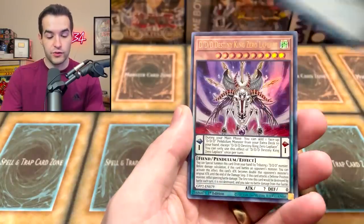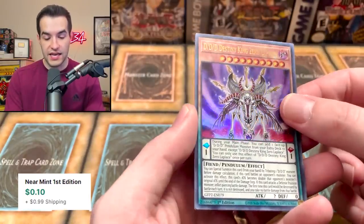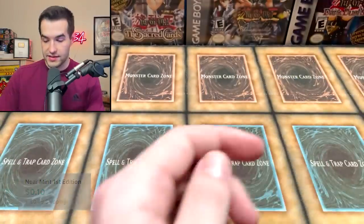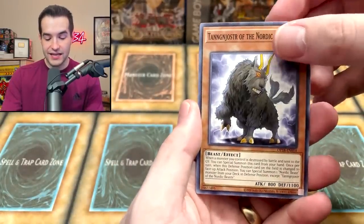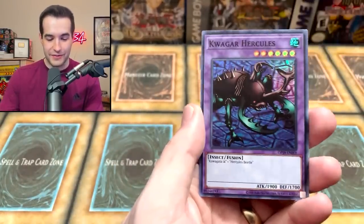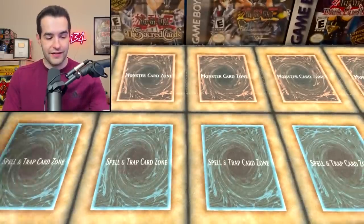Next pack — Yang Zing, Advanced Ritual Art, we've got the DDD Destiny King Zero Laplace. He's the Laplace, but he's not very good. Come on. Tangnoskder — I don't know how to say that. That wasn't even close. Quasar Hercules again — another Super Rare. There's a Super in every pack, so it doesn't mean that much.